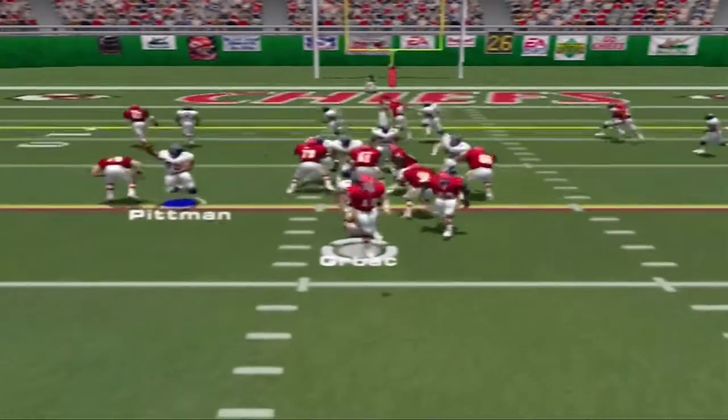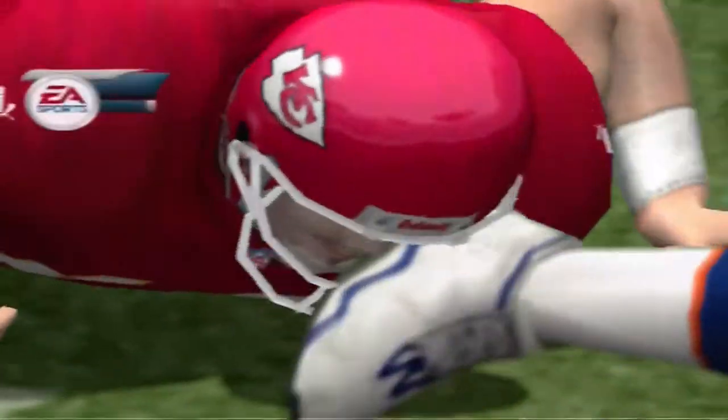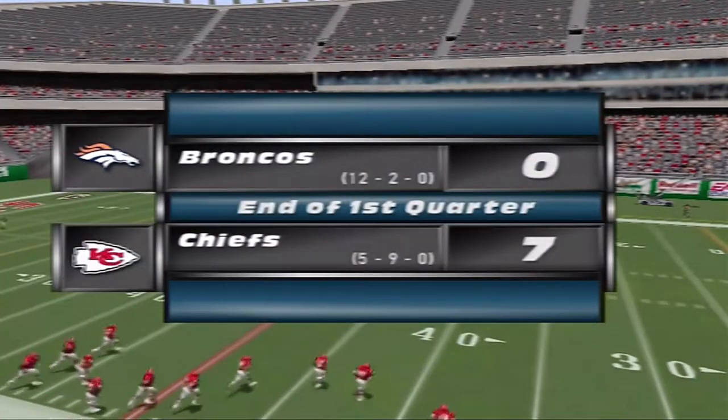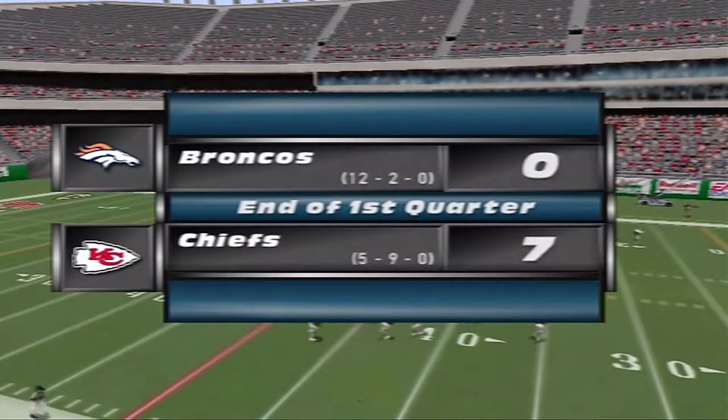Gerbach sets up, fakes the handoff — Zach lost about six yards that time. That's the end of the first quarter with the score: Kansas City 7, Denver 0.